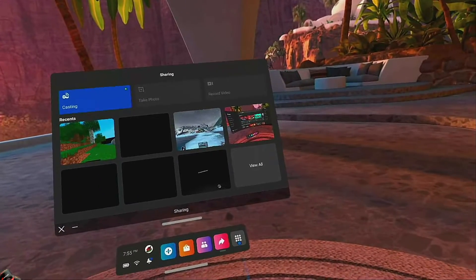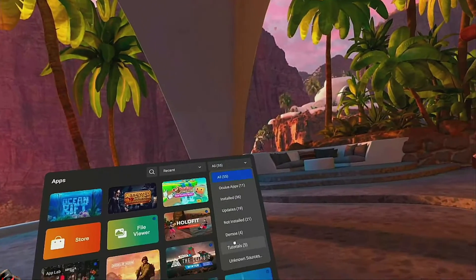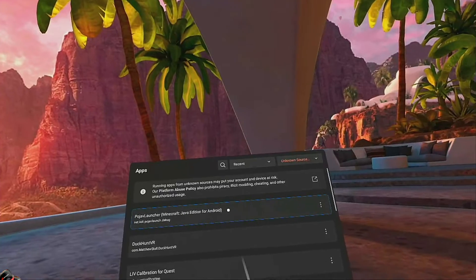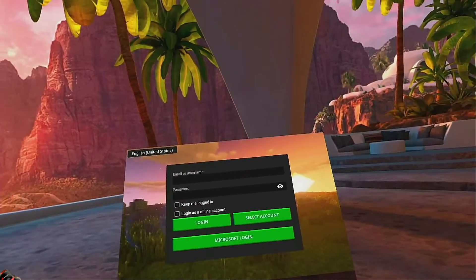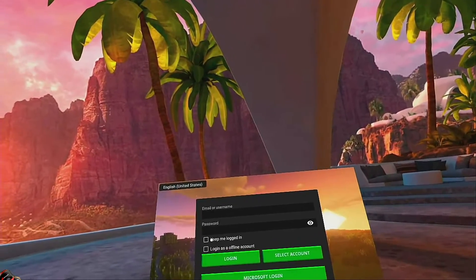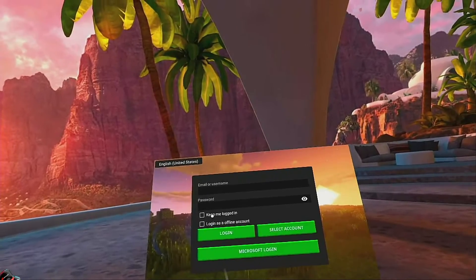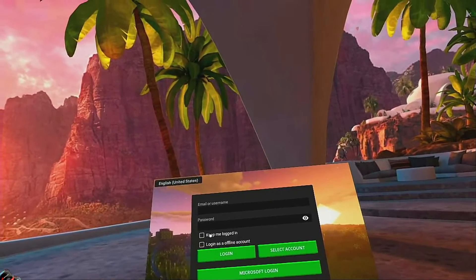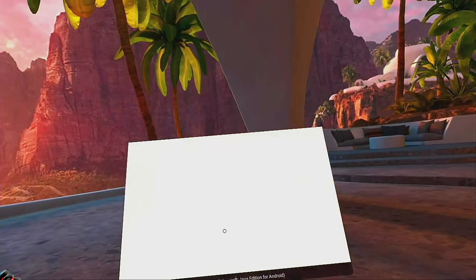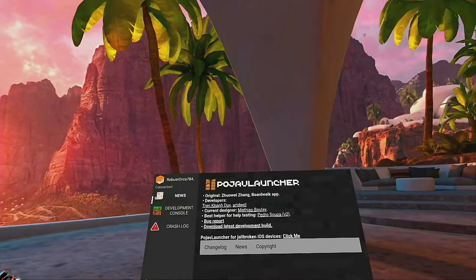Come down here and go all the way to unknown sources - this will pop up. Click on that. Now what you're going to do is keep pressing this - this is what most people don't show you. Press 'keep me logged in' for Microsoft. That is on there.